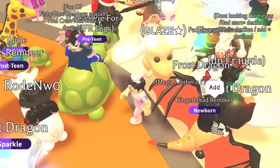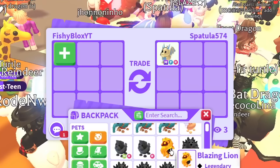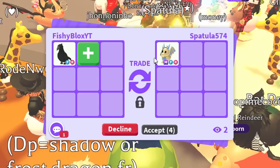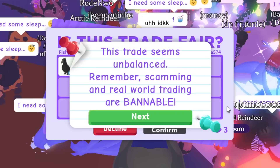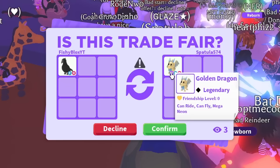Just as I was typing I found someone with the mega golden dragon! I offered the crow - maybe I should have gone with the blazing lion since the crow is going up in price, but I already put the crow in. This could be a huge overpay. They hit accept and I'm a little nervous. Could be an overpay or maybe a fair trade.